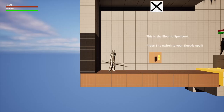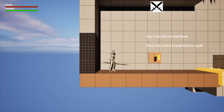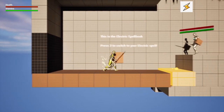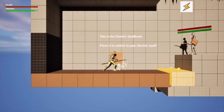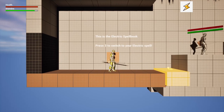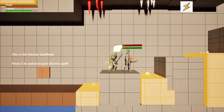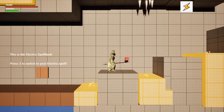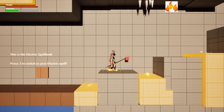Level three was created by Christopher Bush, a member of my team. This is where the electric spell is introduced. Press three to switch to the electric spell and you can attack with it as well — you can see it's a little bit faster because it's electric and more speedy.